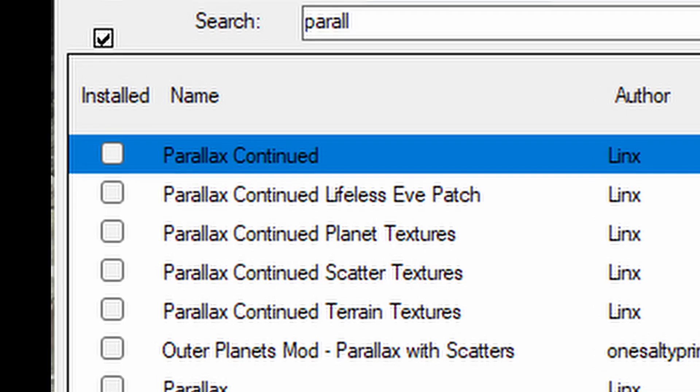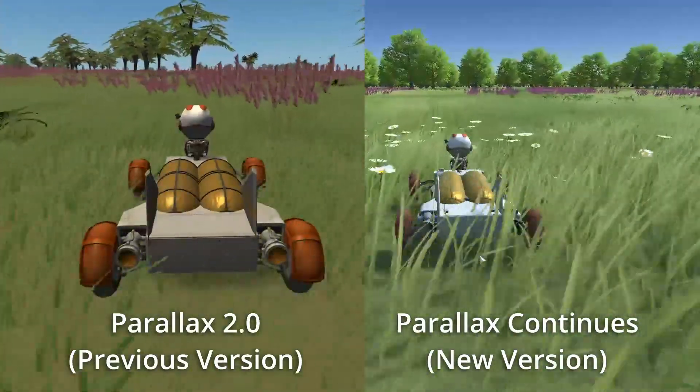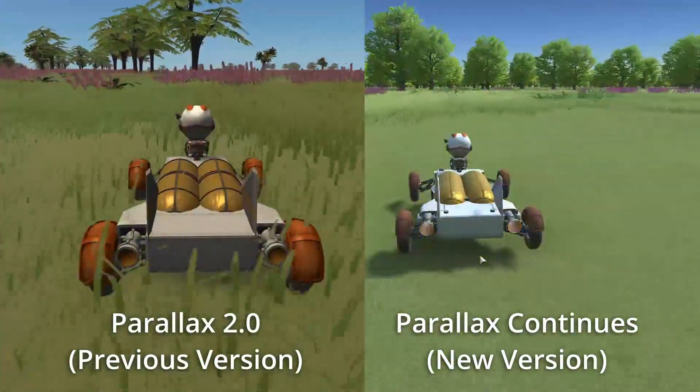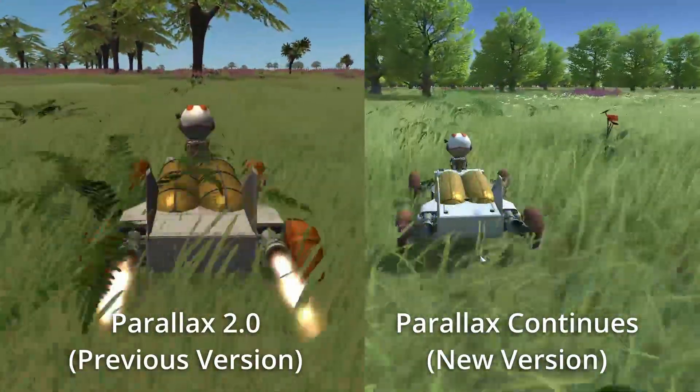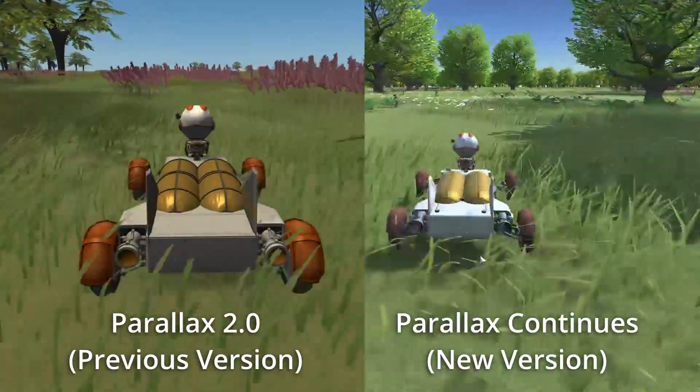It's not just about stunning graphics and collidable objects — this version actually runs more smoothly than the previously available 2.0. It's important to note that the new version is incompatible with the old version, so make sure to back up your save before switching, and definitely don't run both.